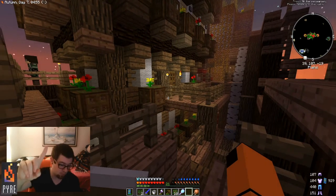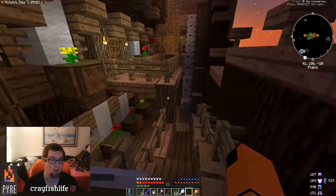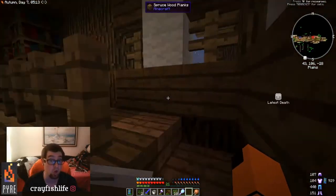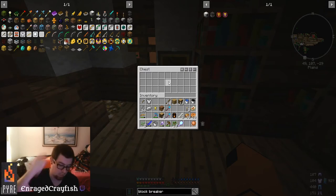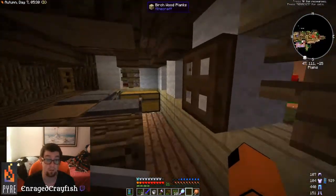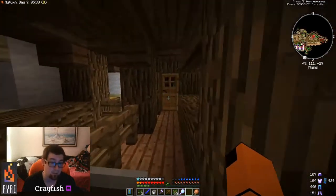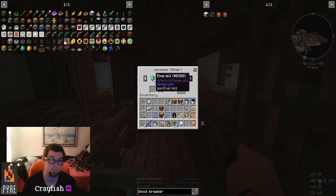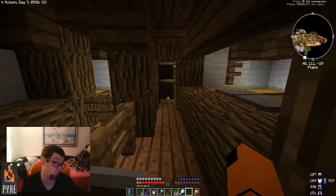Tip number one: explore and loot. When you're running around, check every nook and cranny you can get into because there will be chests. Those chests will have items like diamond blocks and coins. You may even find a vendor NPC — like this guy here — who has interesting trades, like torches for an emerald.